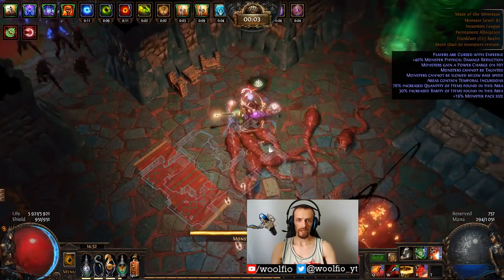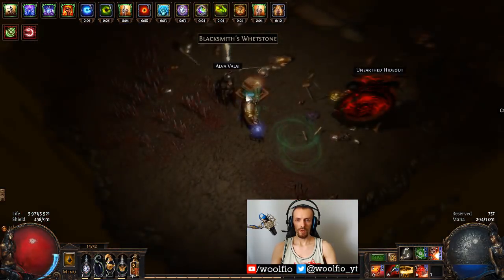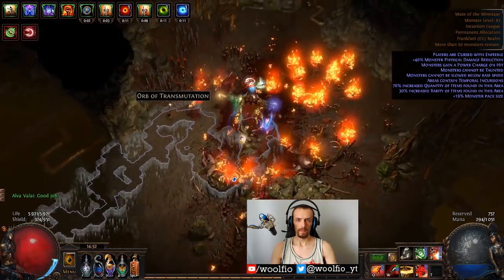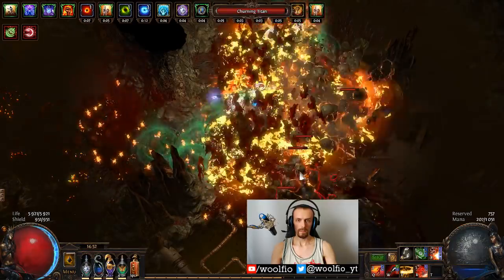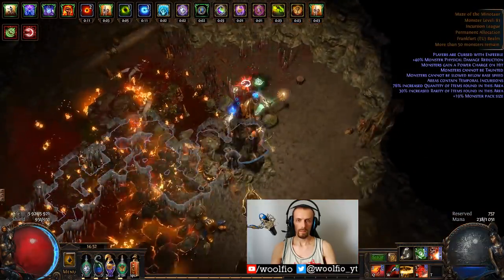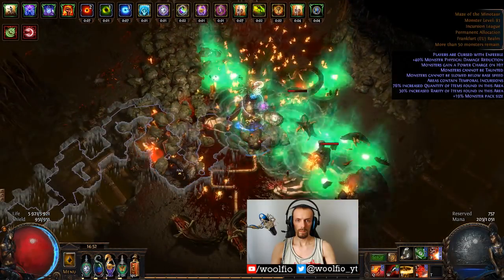I think I could get similar, maybe even higher damage with a different class without using this belt, and it would allow me to have more flexibility with my items. I'm going to talk about my items and skills while showing some clips, then briefly cover the passive skill tree. All timestamps and other info will be in the description.